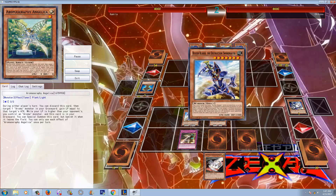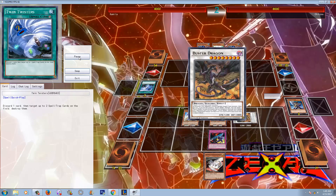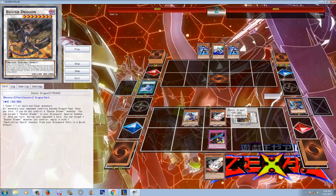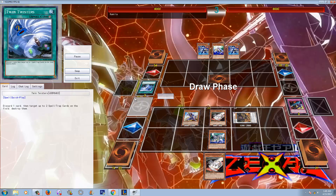So he's going to discard one of his Destruction Sword monsters, get himself a Buster Blader, and here's where the pop-off begins. He activates the Cradle, which gets him his Buster Dragon. Now the Buster Dragon would die during his next end phase, but no one is dumb enough to leave that monster on the field — you can either Synchro with it or fuse with it.